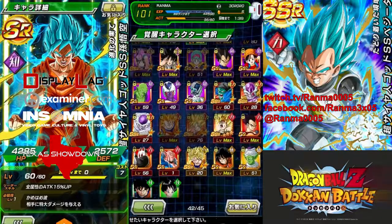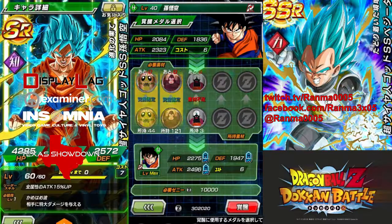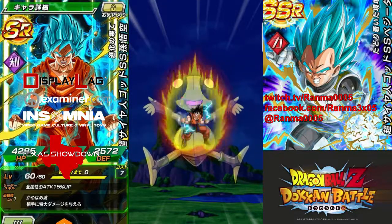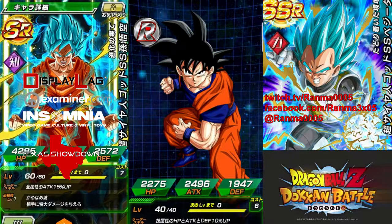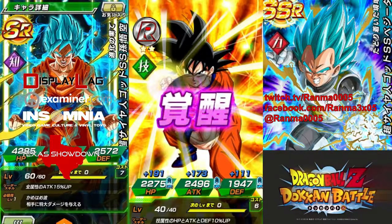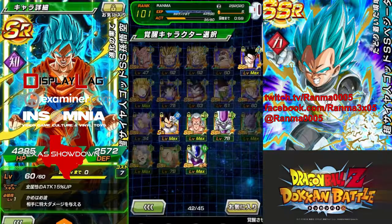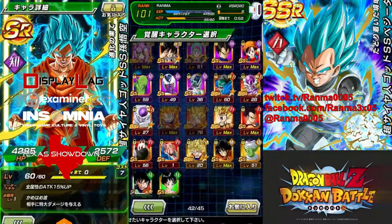I'm super excited about that. We can go ahead and do this real quick because that's not going to cost me much. Pretty much what's going to happen is you're going to have to finish awakening Goku here from R to make him an SR, then max level him, and then you'll be able to do a Dokkan Awakening to where he becomes the Super Saiyan Goku. So I'm going to need two more Mr. Popo Medals to do that — max level him and then get him prepped and ready.